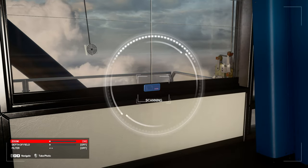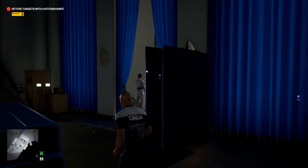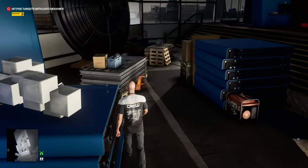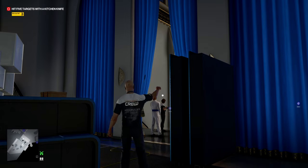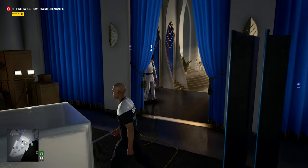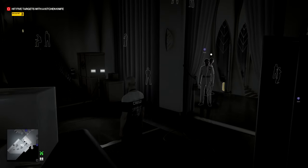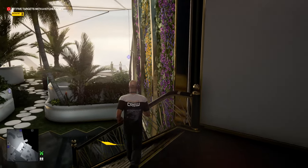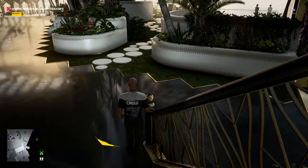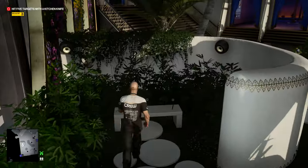On level one they're generally all in locations that you can get to with the starting disguise, which means you really shouldn't have much trouble. Here to get past this one enforcer I try chucking something and it goes wrong because these two people both decide to look at me, but when they look away I realize I can just run around — nearly getting spotted but not quite — to get to the fourth box.